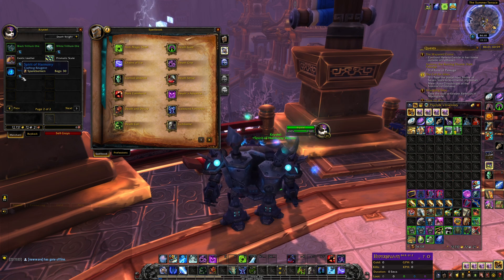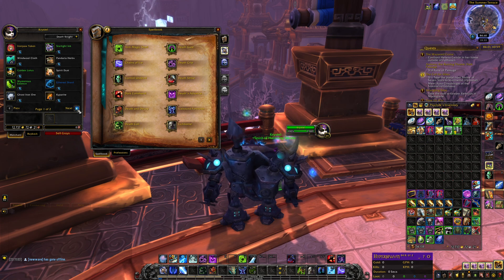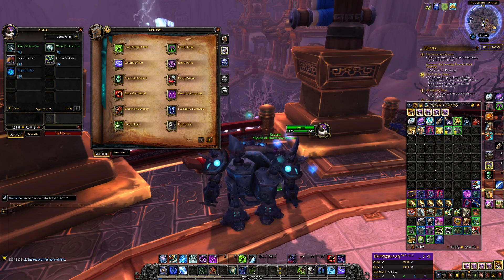So go and check out the price for Spirits of Harmony on your server, then compare that to the price of Serpent's Eye, or 2 Golden Lotus, or 5 Trillium Ores, and see if you can make a profit. And if you can, then buy out the spirits and go here and buy these items.